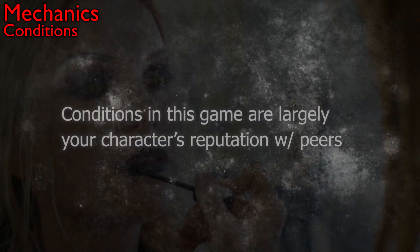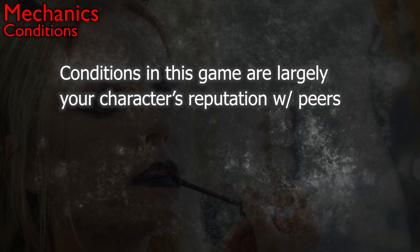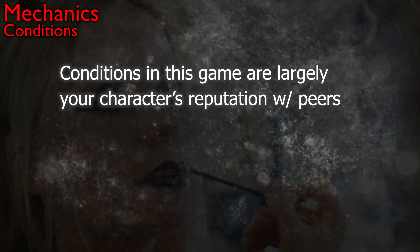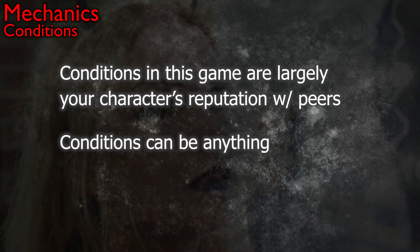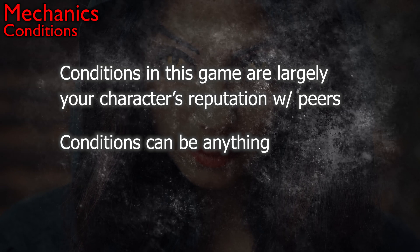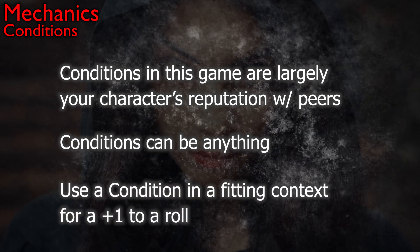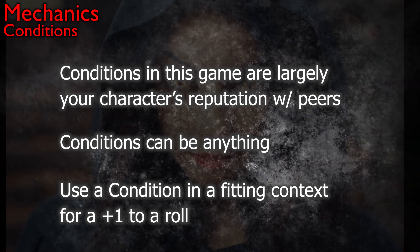Conditions take the form of gossip, unsavory opinions, and interpersonal labels. There are a few ways to pick up conditions, such as through the shutting someone down and pulling strings moves, and there's no predefined list of conditions — it's just any horrible, gossipy, drama-laden label or status that fits the situation, and it doesn't have to actually be true in the fiction. Other characters can take advantage of someone's condition if it fits a move they're making, and they get a plus one to their roll if it fits the moment.